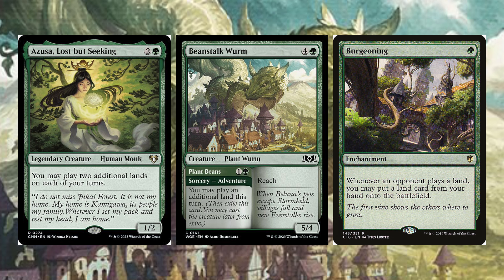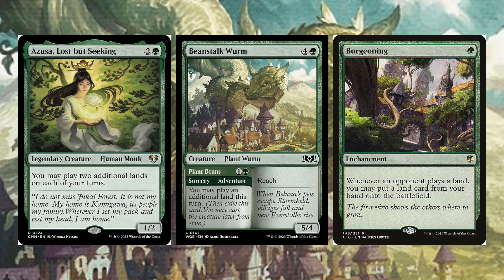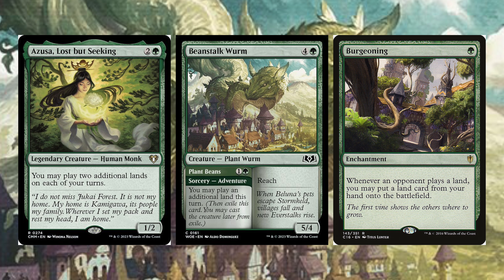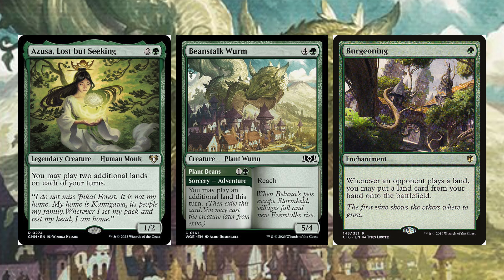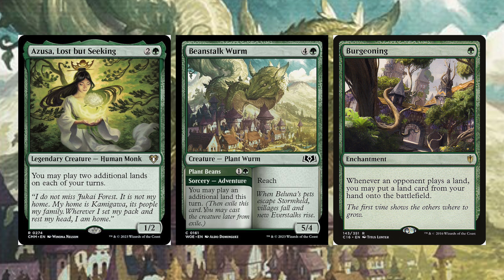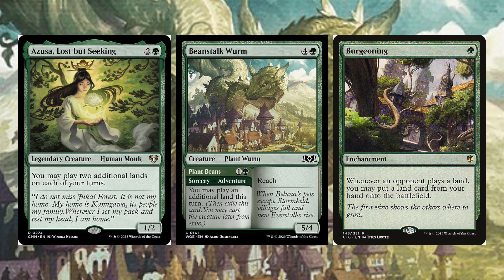Burgeoning is a single green enchantment — whenever an opponent plays a land, you may put a land card from your hand onto the battlefield. You can pair this with cards like Horn of Greed where you draw cards whenever you play a land, and you can continually fill your hand and ramp quickly.